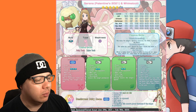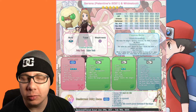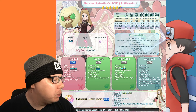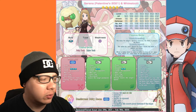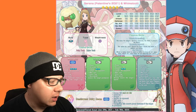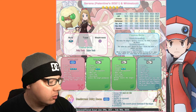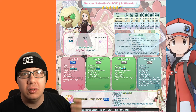For the moveset, we've got Moon Blast — very familiar from other fairy type units. It's 99 power, 100 accuracy, a three-gauge move against a single opponent, with a moderate chance of lowering the target's Special Attack. Then there's Stun Spore — 90 accuracy, two-gauge move against a single opponent that leaves the target paralyzed.